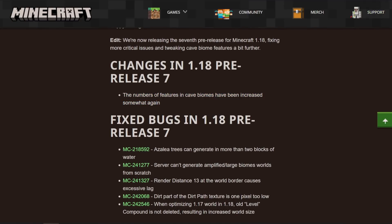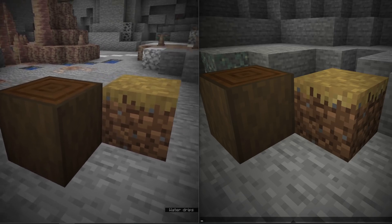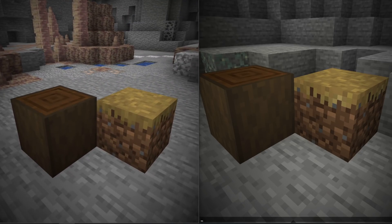Let's check out a couple of tweaked texture changes. This is an older version of Minecraft on the right, and here you can see the new dark oak texture and stripped dark oak that's been implemented. The path block has been adjusted a little bit as well — I think the side texture matches the top one better.